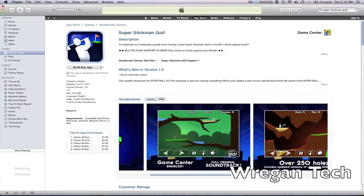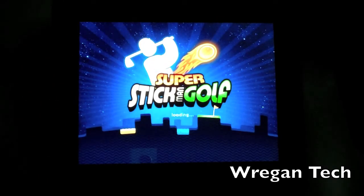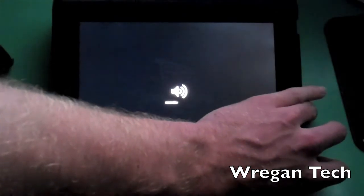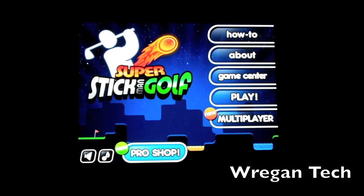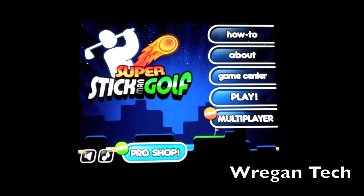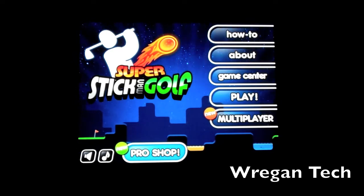Here you can see the pictures for it — there are power-ups, multiplayer, over 250 holes. Now I'm going to show you what it's like on the iPad. There are six unlockable super clubs, Game Center leaderboards and achievements, 261 unique holes, retina display HD graphics, and it's a universal app that works on iPhone and iPad. There's also local and online multiplayer, which is my favorite part.